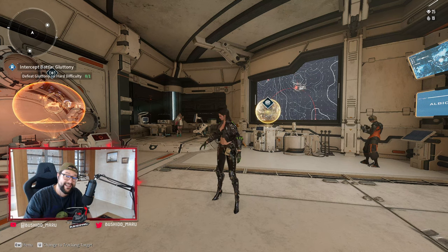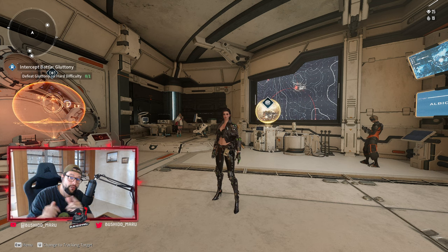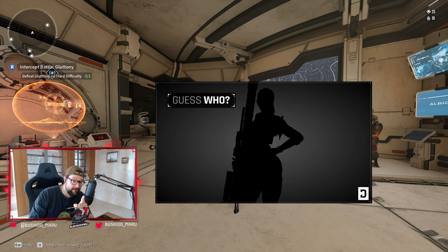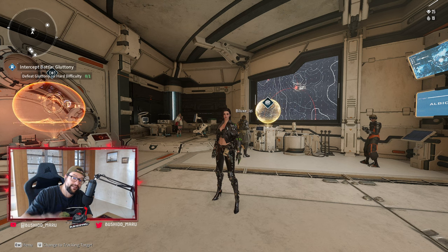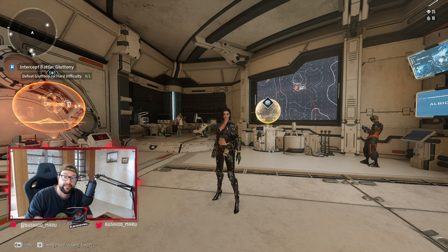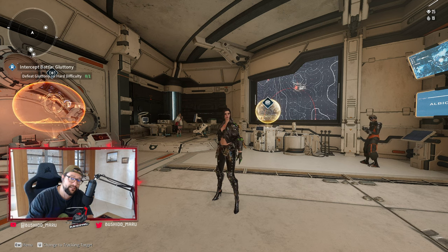Hi Descendants, welcome to another video. Today is patch day. 1.0.7 just hit live servers and I'm gonna do a short recap for you. They also teased a new Descendant — we don't know if it's gonna be a chill Descendant yet, but it's gonna have a big gun, possibly a sniper. I'm very curious. Let's talk about the latest patch and what has been changed. You don't have to read any patch notes — I'm gonna save the hassle for you and walk you through the latest changes.